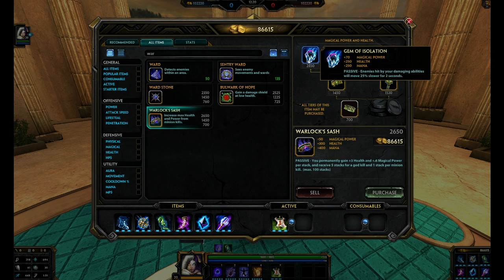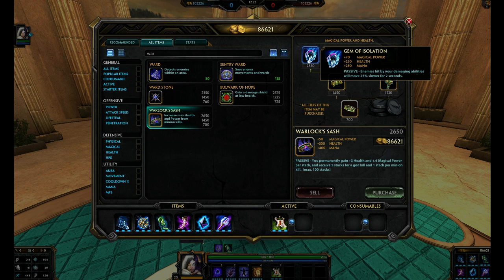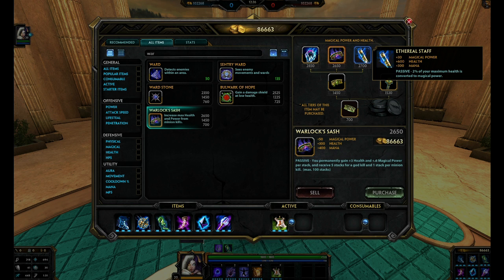If it's Assault and you can't get a stacking item and you want an HP item, pick up whatever works. Jotunn's Wrath could work — if you use your one to slow them down you can follow up and get close to use your three. Ethereal Staff gives you a hell of a lot of HP so you don't have to worry about being bursted down quickly, and you'll have some time to respond, switch stances, heal yourself, whatever the case may be.